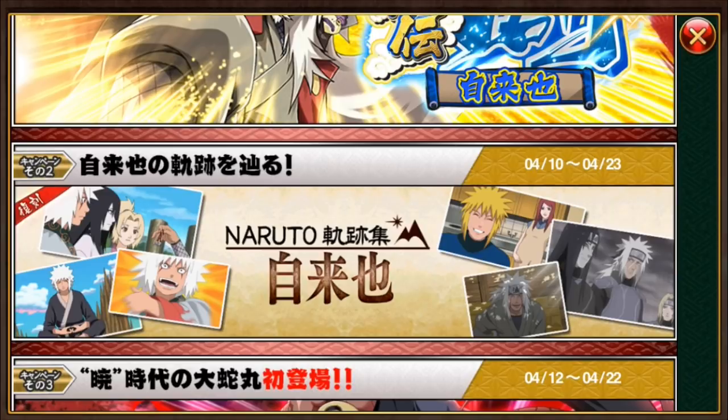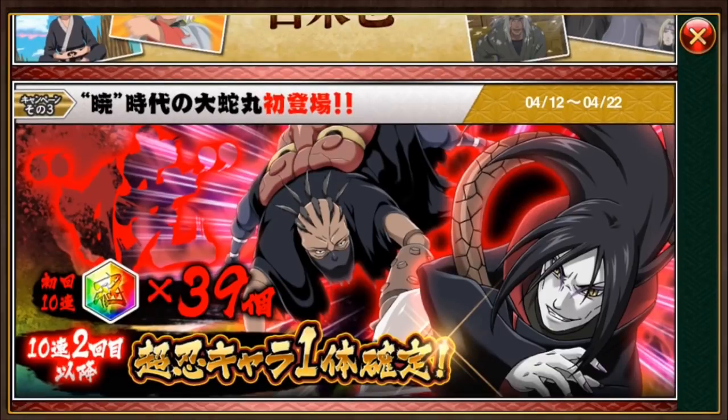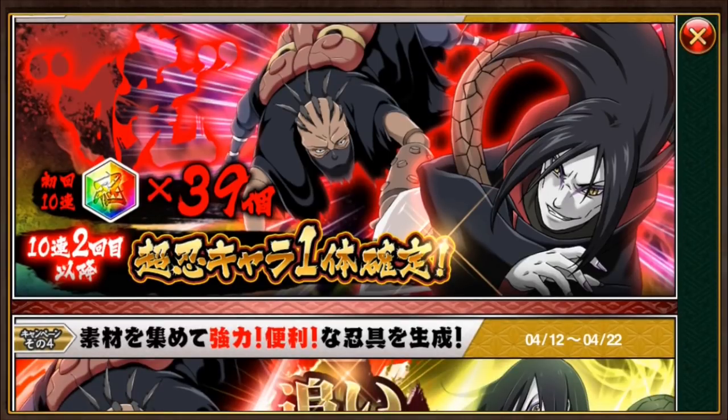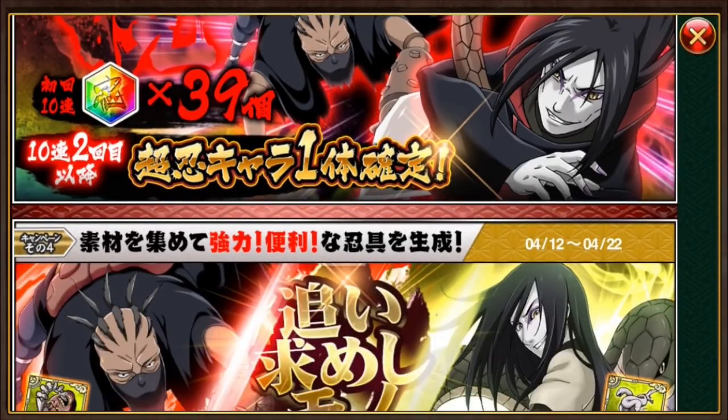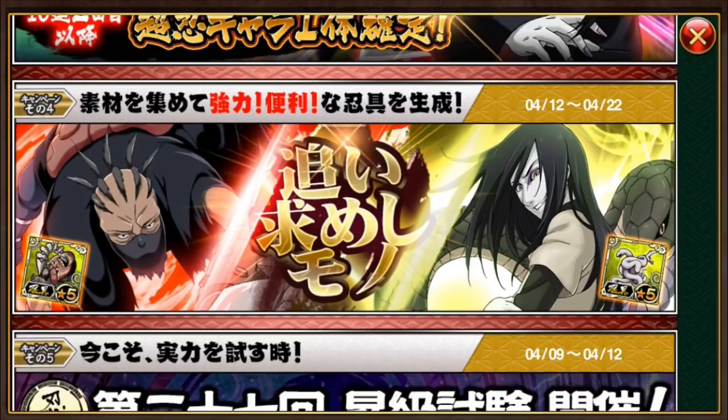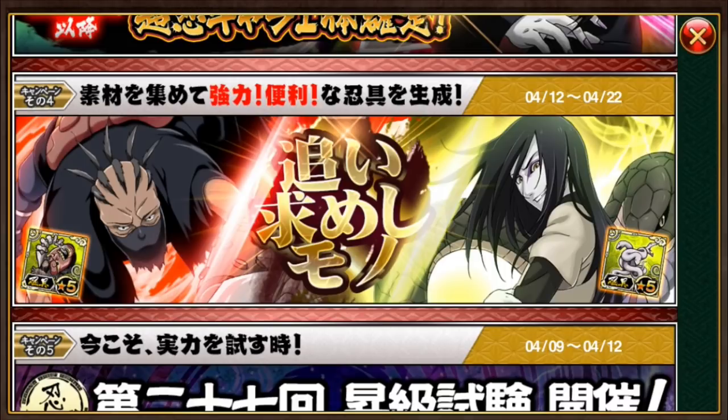Hopefully I can get this Jiraiya, and if not — won't be the first time I got nothing. Also, this banner is coming out between the 12th and the 22nd. I'm assuming this is gonna be some big event between Sasori's puppet and Orochimaru. It's gonna be a first summon at like 39 stones, which is pretty cool. The event is also gonna let you get some kind of sorcery gear and Orochimaru's snakes, though I feel like those snakes are already out.